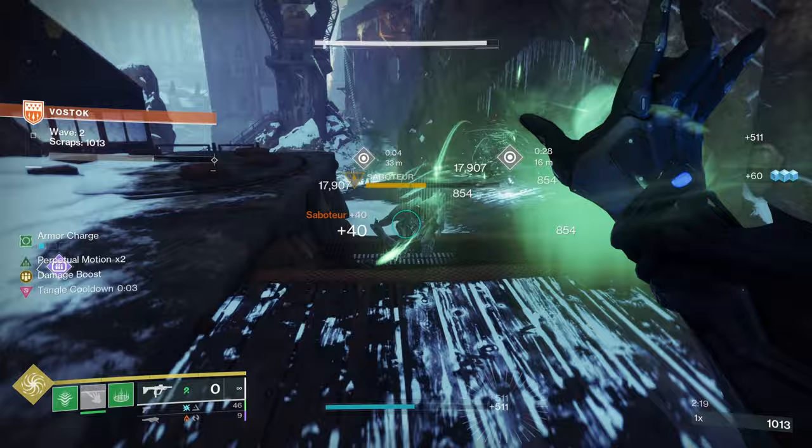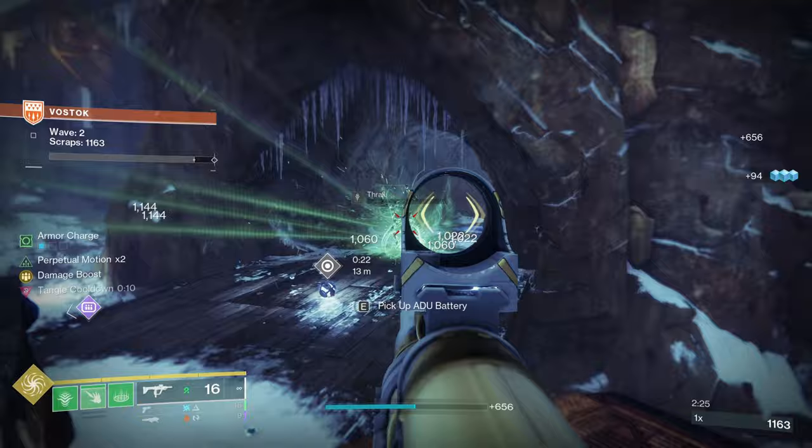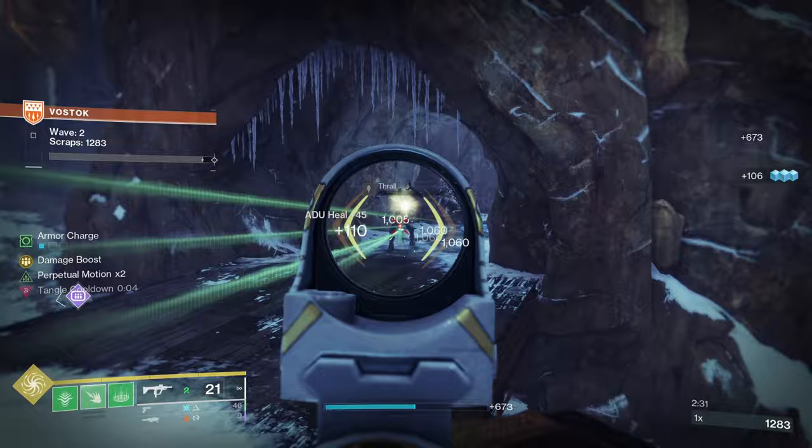Now that you know what the Swarmer's Exotic Leg Armor does, I can get into the build itself, starting with the subclass setup. I'll first put everything on screen as a prescriptive setup if that's what you prefer, and once I've done that I'll detail what each subclass element does, why I've chosen it, and any alternative options should there be any.